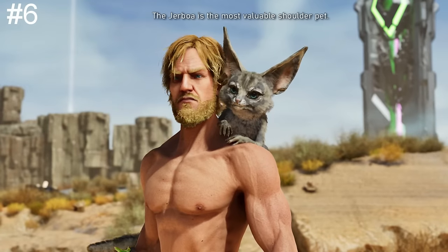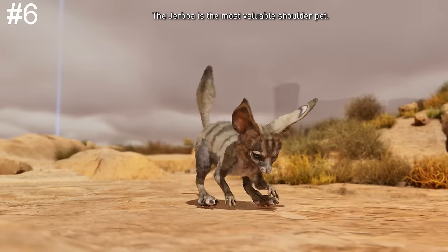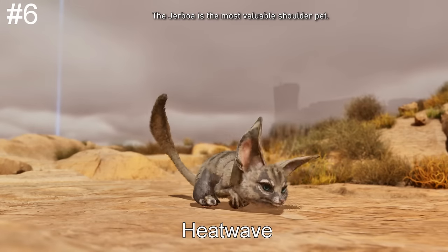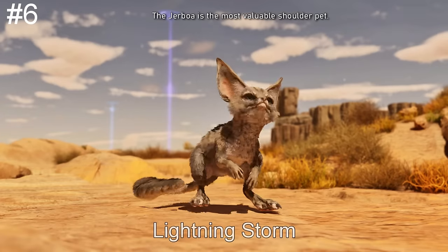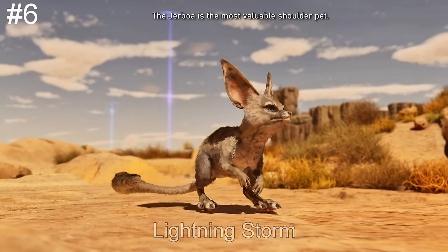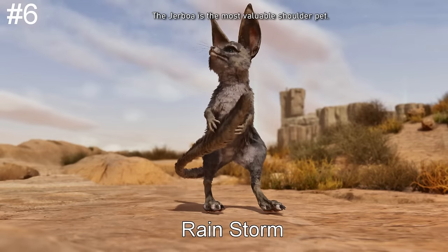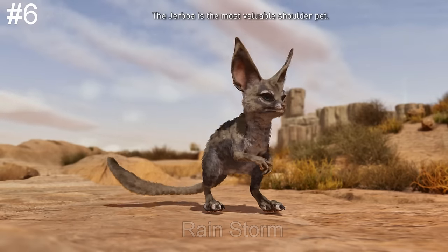The Jaboa is the most important shoulder pet on Scorched Earth. Not only will they help you carry more items with a 50% weight reduction for anything in your inventory when on your shoulder, they have the ability to warn you of incoming weather storms minutes before they occur. Some of these storms can be very dangerous if you get caught out in them, and the Jaboa will give you enough time to get to a safe place to prepare.